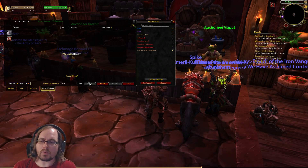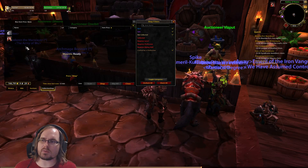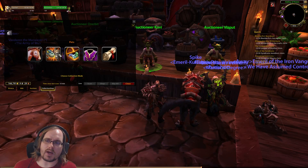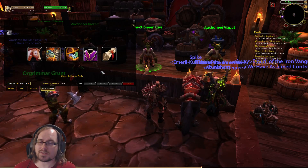Once that's done you're going to be able to come back and you can choose from any of these options here. We have mounts, pets, toys, appearances, and recipes.